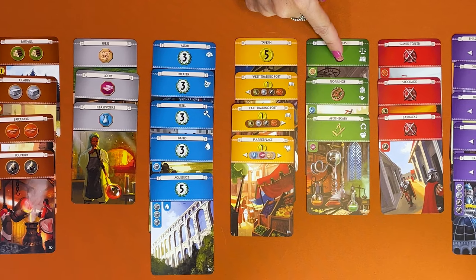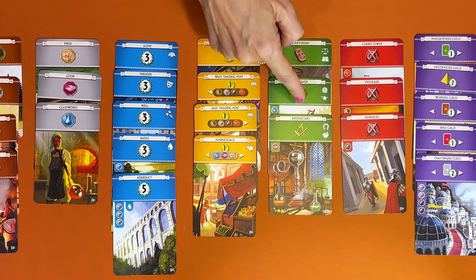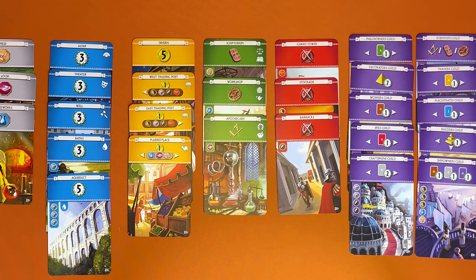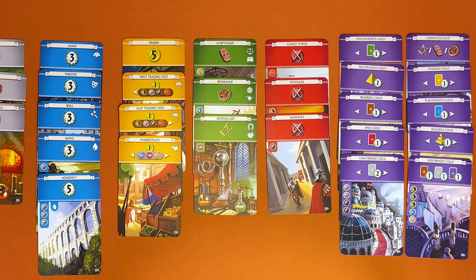Green cards are science buildings. They have one of three symbols — the more symbols you have, the more points you score at the end of the game. Red cards are for the military and allow you to battle neighbouring players. In Age 3, we also have the purple guild cards, which I'll explain later.